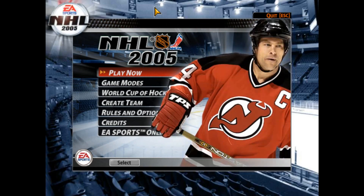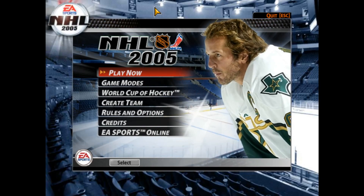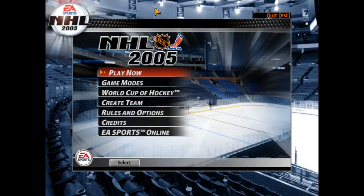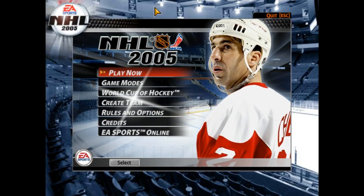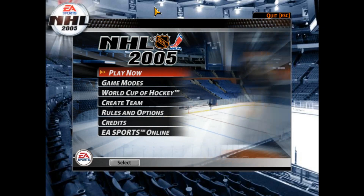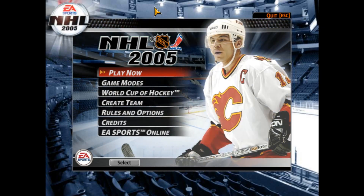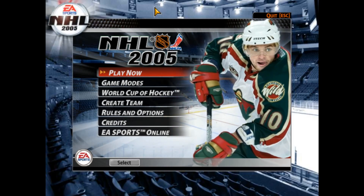NHL 2005 was developed by EA Blackbox, published by EA Sports and was released on the Nintendo Gamecube, the original Xbox, the PlayStation 2 and Microsoft Windows, between September 14th and October 8th, 2004, dependent on the console and the region of release. The game's cover features Vancouver Canucks captain Marcus Naslund on the front as NHL 2005 launched to mostly solid reviews. The game earned either a 75 or 77 out of 100 on its console releases on Metacritic, but it received a measly 66 out of 100 on Metacritic for its PC version.